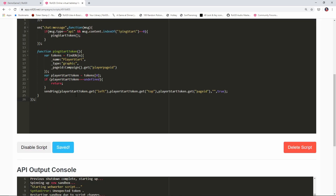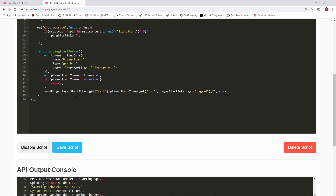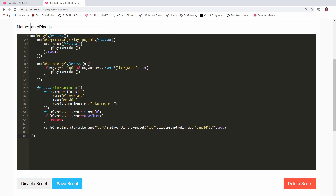And that's it — now we have our script. We have a way to automatically ping the start location every time we change the map, so players will never have to worry about scrolling around trying to find their tokens when the page has changed. If you found this video helpful, please give it a like and consider subscribing. Until next time, folks, have a great day.